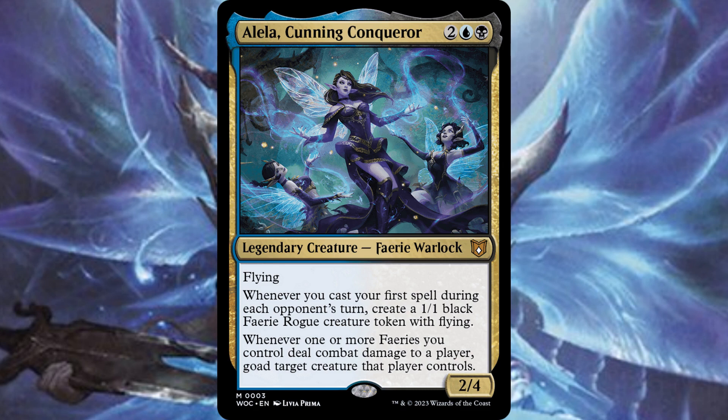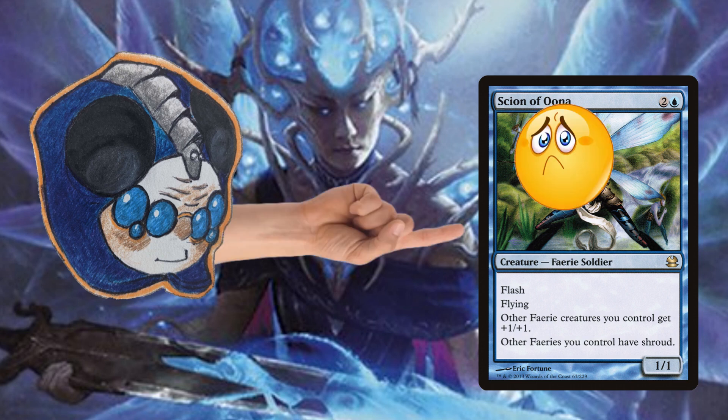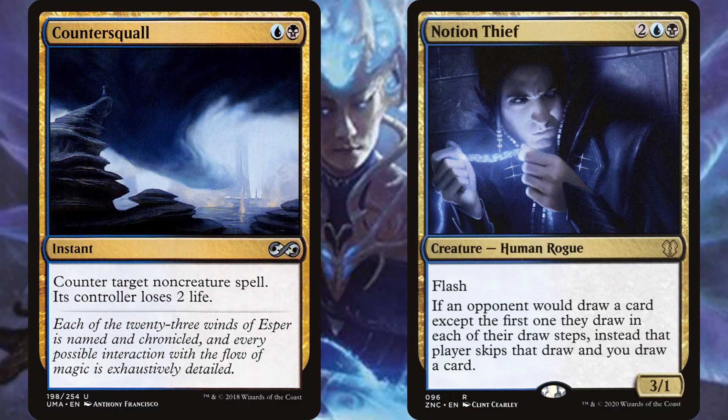This is actually perfect for fairies. Fairies are great at getting chip damage because they're usually 1/1s with flying. They're mostly weak and pathetic, like a fairy. But giving your fairies the ability to goad other creatures makes your opponent's big strong creatures start bonking into each other and actually lets you get a lot of damage. And then you want to play some Dimir flash or Dimir control aspects to this as well.